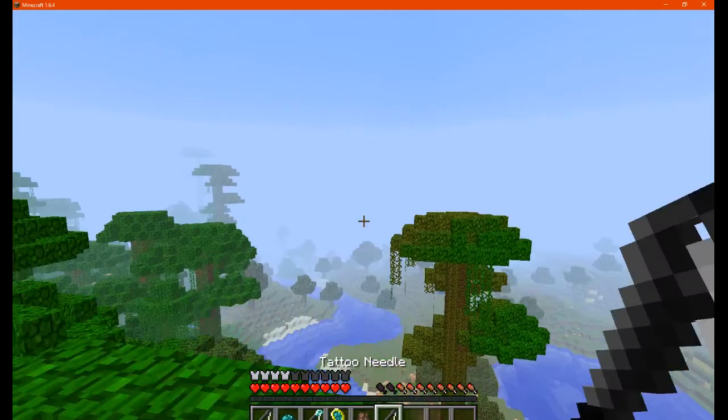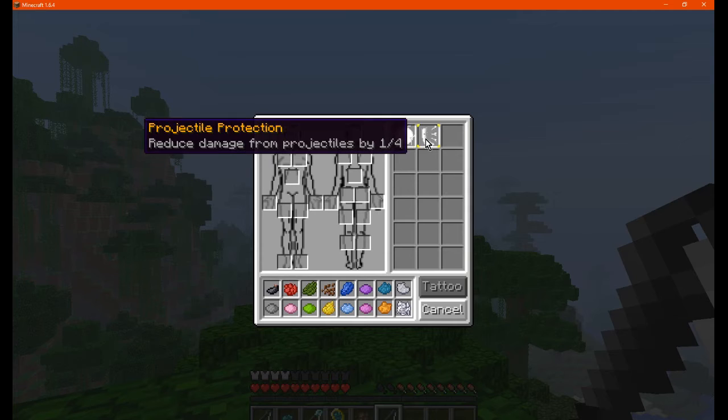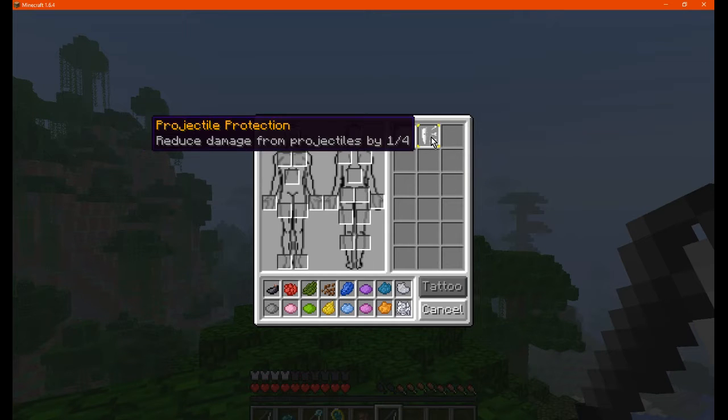Once you have a tattoo needle you can right-click and then select certain locations on the diagram. There are also a bunch of different dyes which will determine the tattoo's colour that you'll be placing on your character.